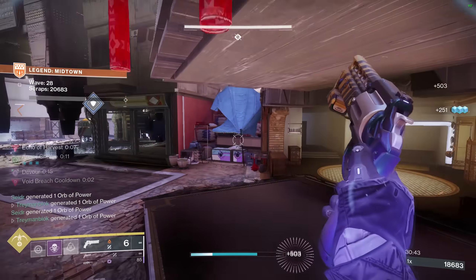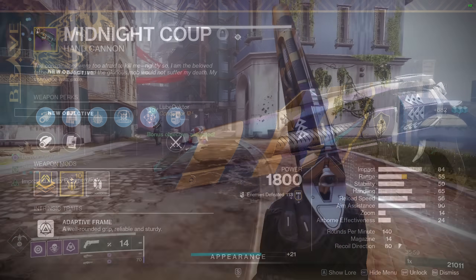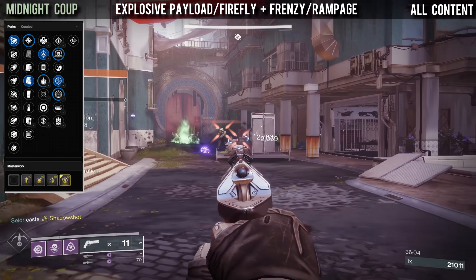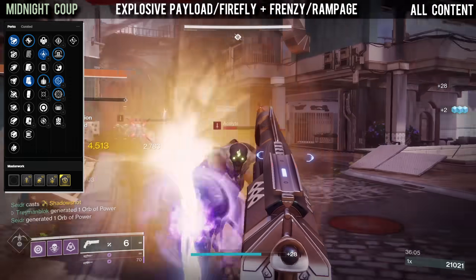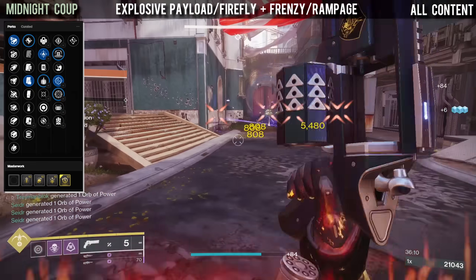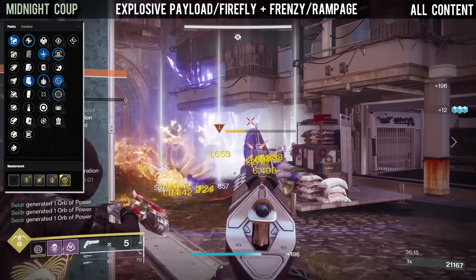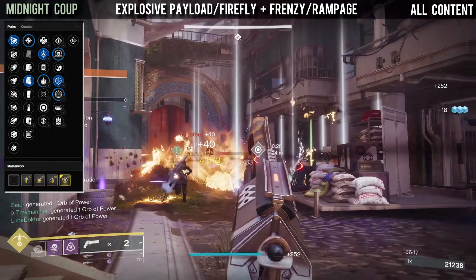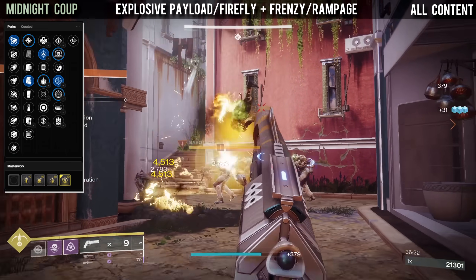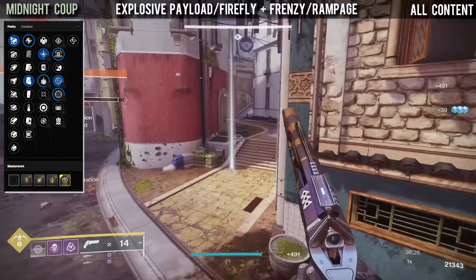Moving on we have our second hand cannon, Midnight Coup — kinetic, which tends to be much less popular than energy hand cannons, but in this case it comes with some great perks. For all-around content, a good god roll is Explosive Payload or Firefly with Frenzy or Rampage. Personally I like Firefly and Frenzy because you can use this in easy content as well as Grandmasters. Firefly provides that extra add clear that most kinetic weapons truly need.